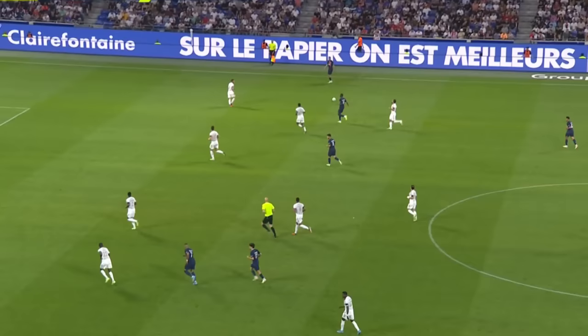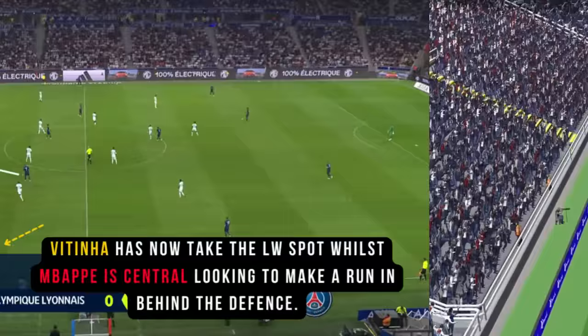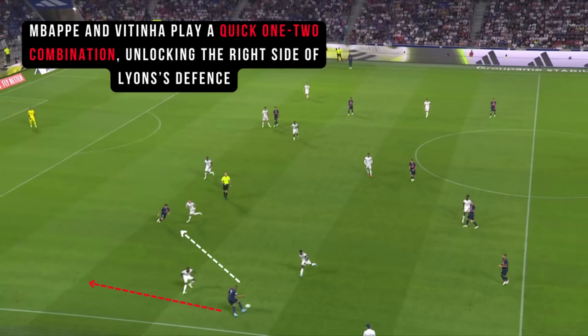Once PSG get past the first line of pressure, they look to get the ball quickly into the wider areas to prepare to create a chance. With both wingers having great speed and dribbling quality, this instantly makes PSG dangerous. PSG often use wide rotations too — Vitinia drifted to the left to allow Mbappe to take up the left channel, where he could use his pace to run in behind the defence line. Quick combinations in the wider areas further help the wide rotations effectively unlock the opposition.